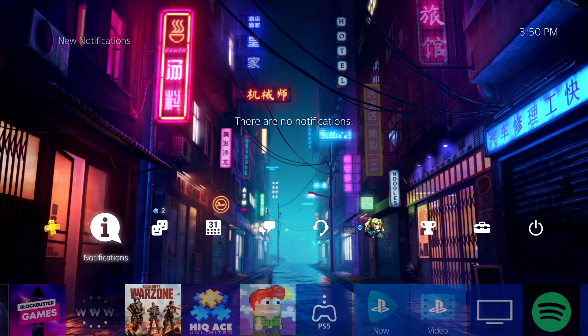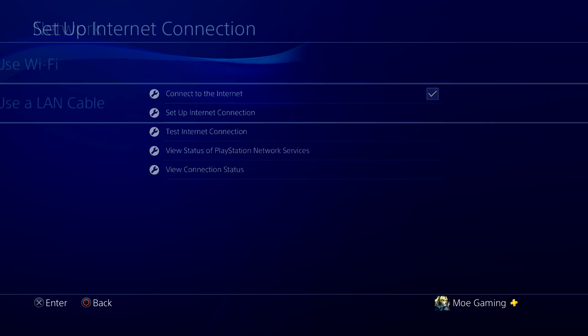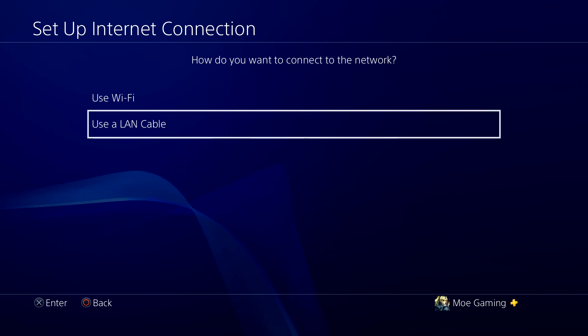If that doesn't work, that's fine. Move on to Settings, go to Network, and do Set Up Internet Connection — we're going to reset our internet connection first. Go to your router, unplug it from the back, wait about 15 to 20 seconds, plug it back in, and we're also going to reset the router.